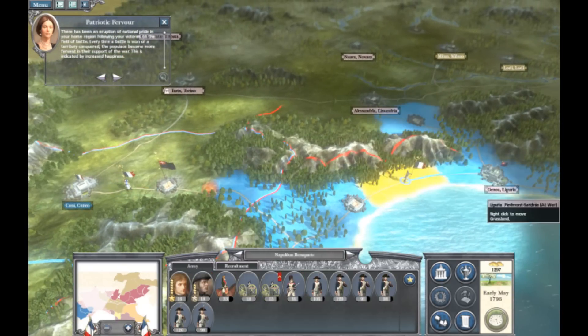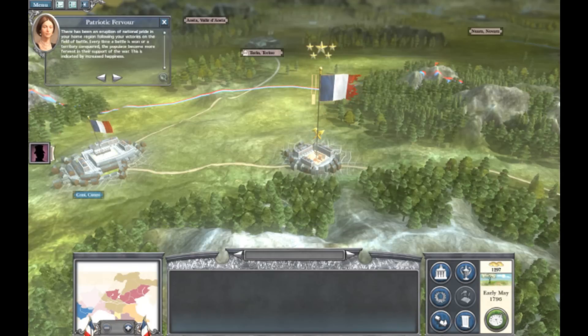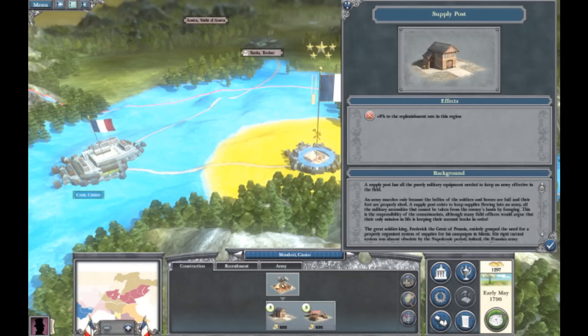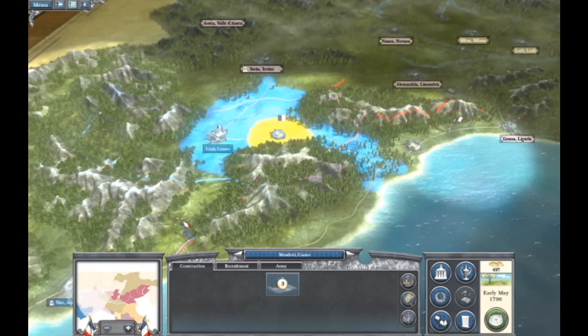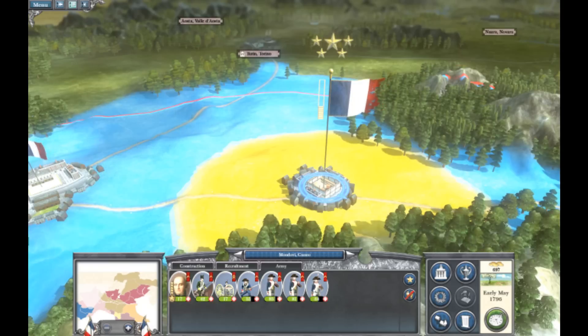I actually saw this unit, which was a mistake on my part — I should have gotten rid of them. But I want to show you how to win. As you can see, there's an eight percent boost to the replenishment rate in this region for your army, and then the market adds money to your bank. The mission is to build the supply depot, so I'm just going to build that one. The supply depot replenishes your army to full strength.